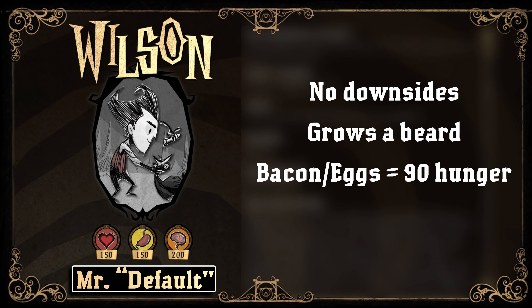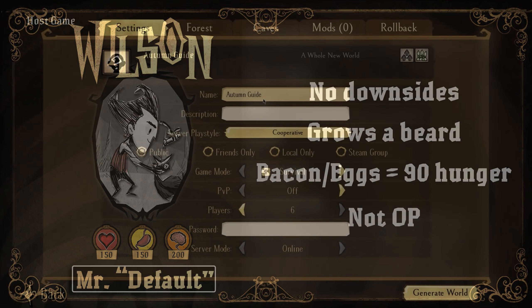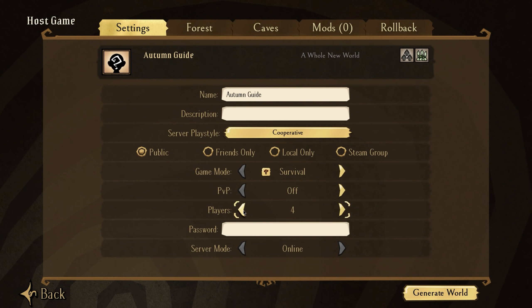He also gets extra hunger from bacon and eggs which is fairly easy to make. I like that he doesn't have any real combat advantages, so you still need to kite mobs which is a very important skill to develop, so for those reasons I would definitely recommend him to a beginner. But you might find the advantages of other characters more alluring, so the choice is up to you.